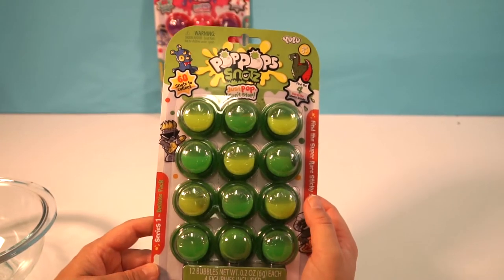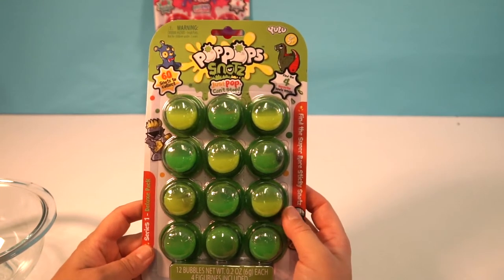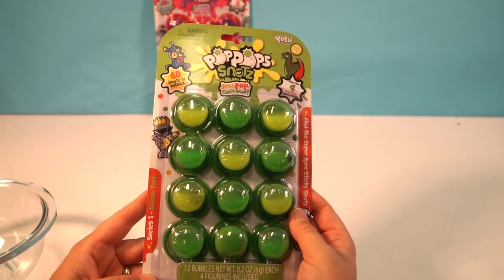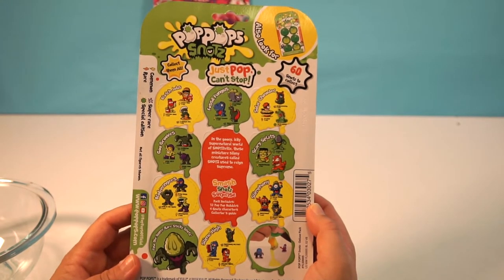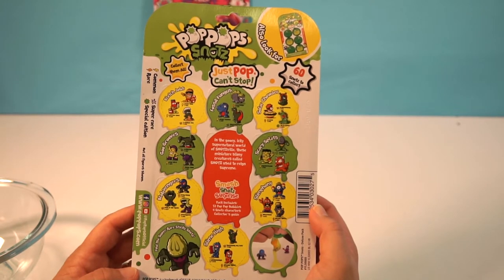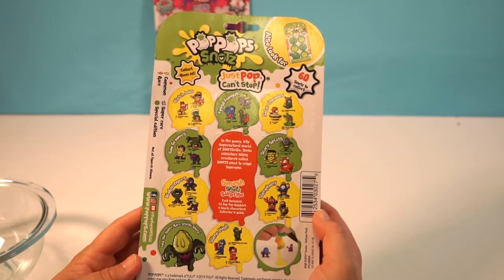We're also going to open the Pop Pop Snots — these are intriguing to me. There are 12 bubbles just like the other pack, you get to find four surprises inside, and there are over 60 snots to collect. It says: 'In the gooey, icky supernatural world of Snotsville, these miniature slimy creatures called snots used to reign supreme.' Sounds exciting! Shall we get started?